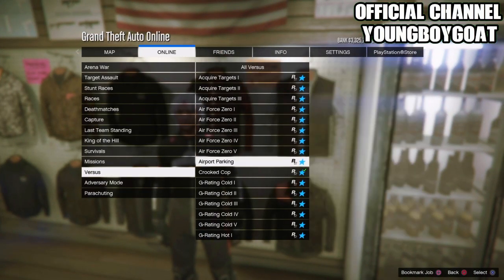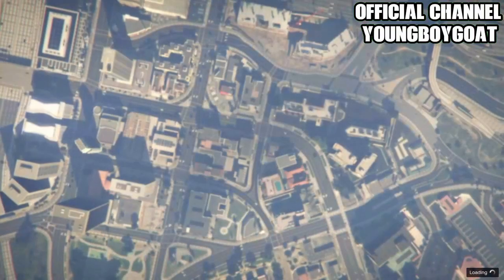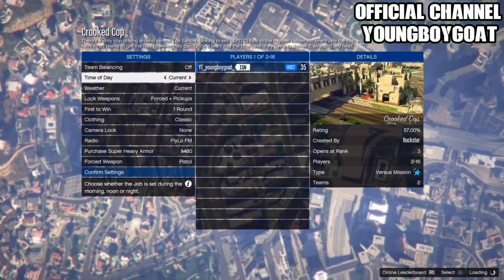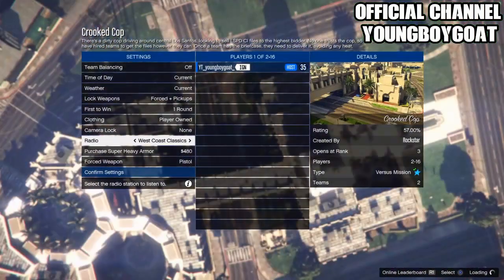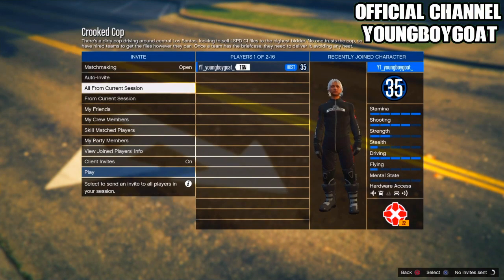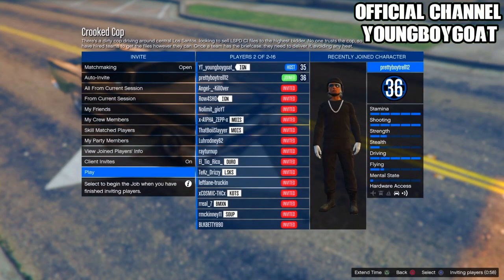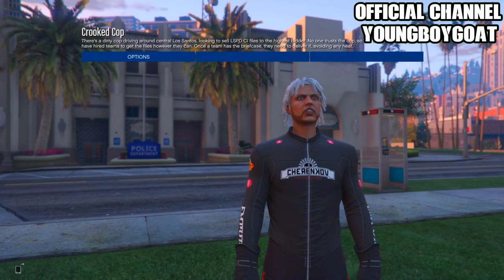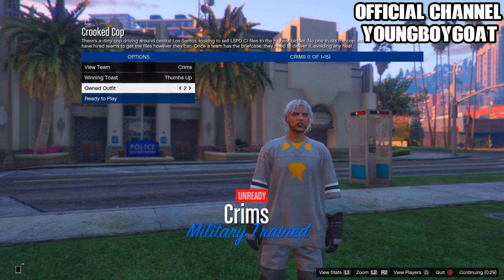Once you've bought the black biker suit, back out, click pause, go to online, go to jobs, go to play jobs, go to Rockstar created, go to versus, and find cricket cop. Start it by clicking X on the job. Once you're in the job, head over to clothing and make sure it's set to player-only — if it's not player-only it won't work, because what we're doing is called merging: merging the outfit components.